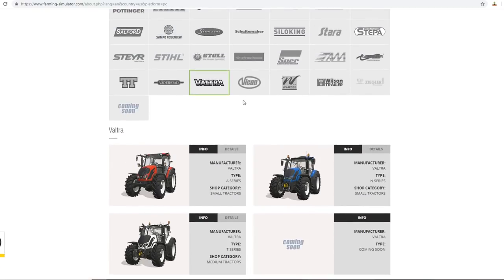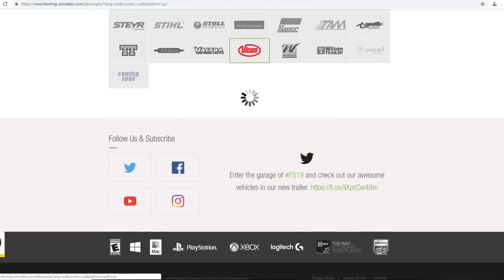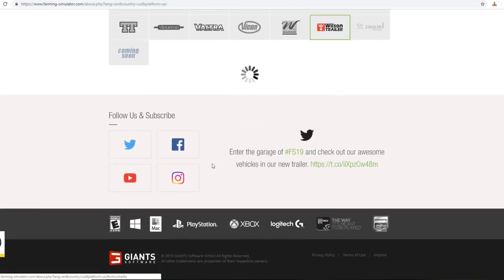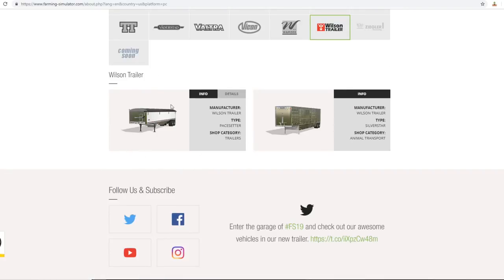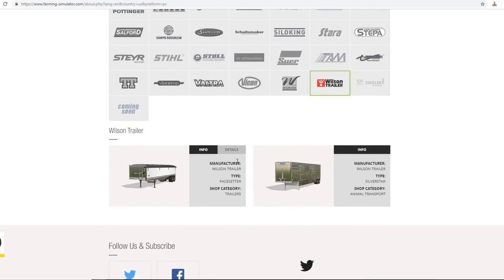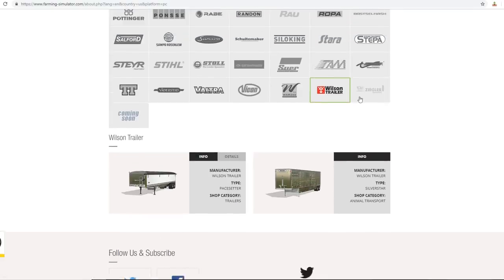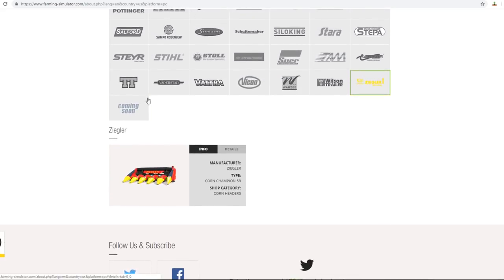Vertistadt has the really big planter - that's from the Big Bud DLC. I wish we would get the Big Bud tractors but apparently they're not listed. Valtra - I think they previously only gave us one tractor but we're getting three this time. Vicon has a tedder. Warz - I like the colors, these are bale shredders. Wilson trailers - everybody's excited for these. We're getting the Wilson Pacesetter in the default game and the animal livestock trailer, which I'm excited for. The 6,000 liter Wilson is bigger than the Load King and it looks so awesome.